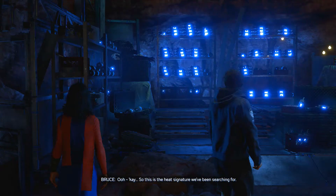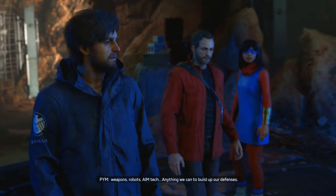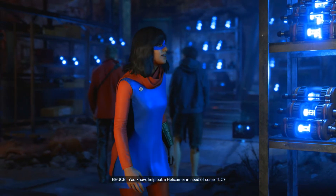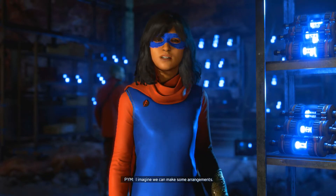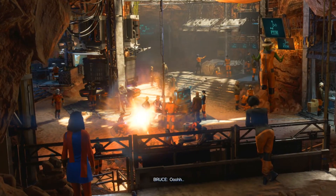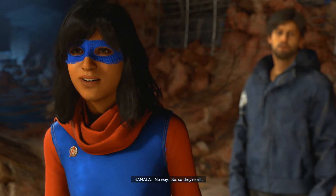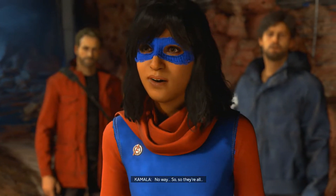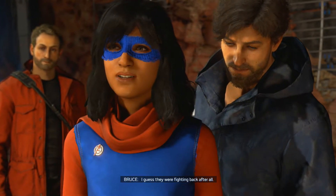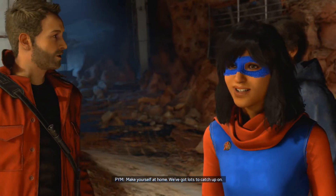This is the heat signature we've been searching for. We've been salvaging weapons, robots, AIM tech — anything we can to build up our defenses. Think you could spare some of these initiator cores to help out a helicarrier in need of some TLC? We can make some arrangements. We call it the Anthill — not my idea, I think it was one of our anonymous hackers, Tiny Dancer. Many of them were prisoners at an AIM facility. Make yourself at home — we've got lots to catch up on.